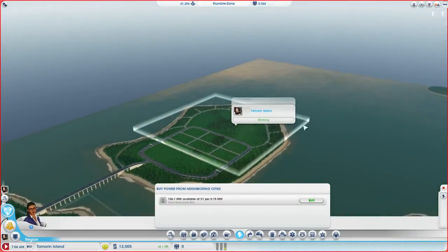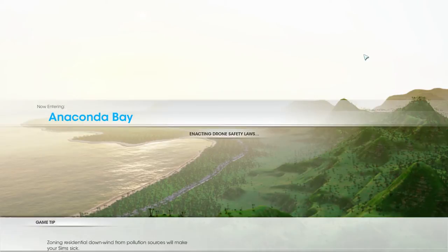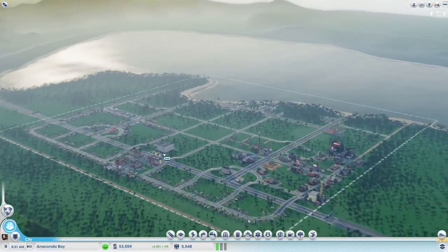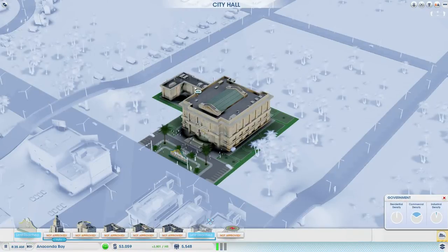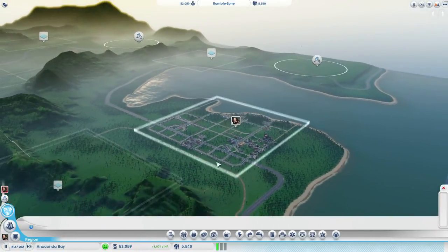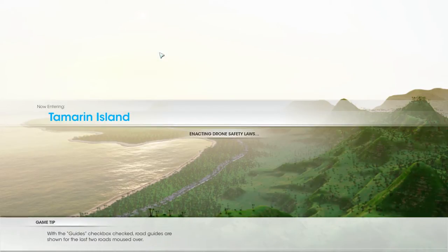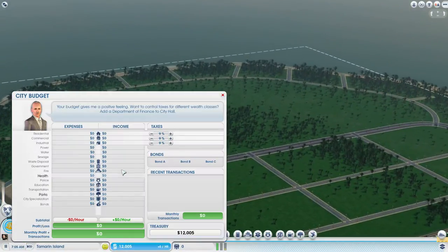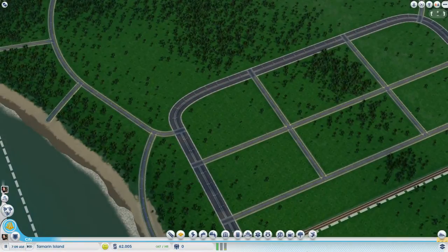I'll go back to the other city real quickly, because we need something to do here before we can go back. Let's actually upgrade our city hall — which we totally forgot to do. We should be able to get this second level of loans. For the third one, you need a financial institute, but for now we are going to take a medium bond so we can do that thing with the solar power plant.